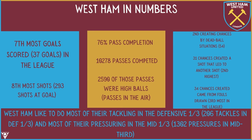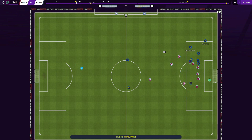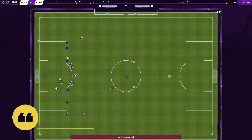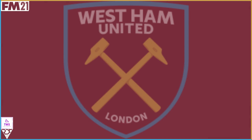West Ham like to do most of their tackling in the defensive third, with 206 tackles in the defensive third, and most of their pressuring in the mid-third, with 1,302 pressures in the mid-third. West Ham have been one of the surprise packages so far this season. Their aerial ability and compact defence is there for all to see. It hasn't really mattered whether they played a 5-4-1 or a 4-2-3-1 — they've managed to be defensively resilient and capable of scoring goals regardless. With West Ham currently sitting in fifth place, they continue to challenge for a place in Europe and look like one of the toughest sides to break down in the league.